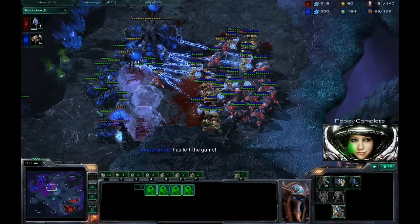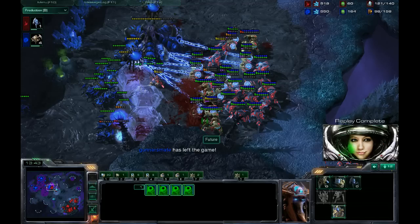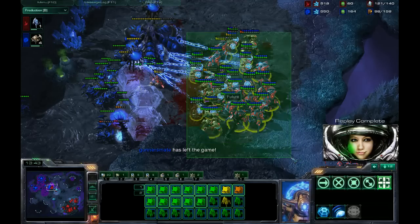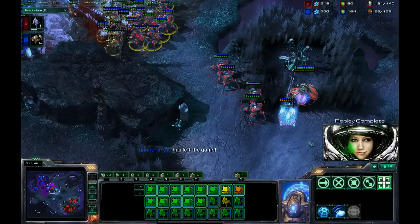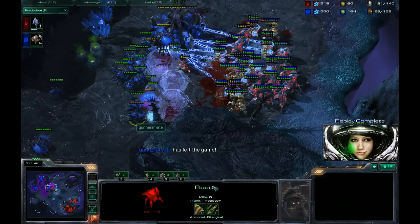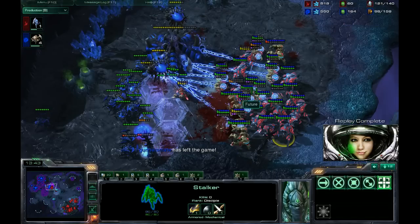That's definitely one I'm going to play around with. You can see the Immortals — just look at the kill count on each of those: 12, 17, 14 on just three Immortals. And after the three Immortals you just go for gateway units as cover to prevent them from getting attacked. One up, one up — nothing. Very, just all-in.